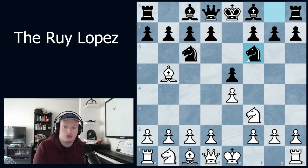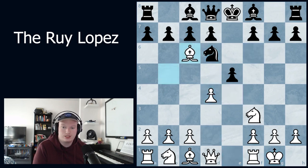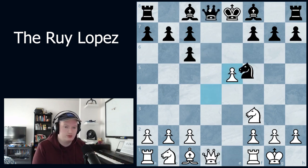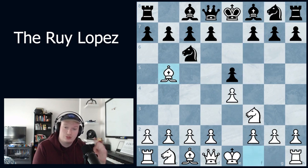Just for fun, here's how you reach it: castles, knight takes e4, d4, knight d6, takes, takes, takes, knight f5, queen takes d8. It's considered one of the most boring openings at the top level, though I think it's quite interesting. Anyway, let's get back to it.